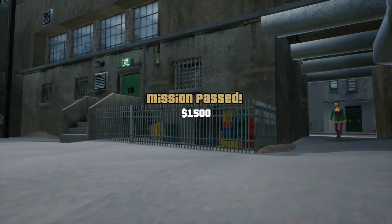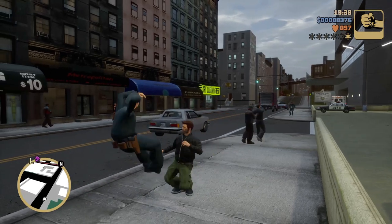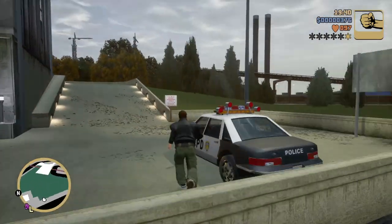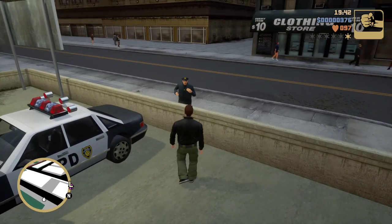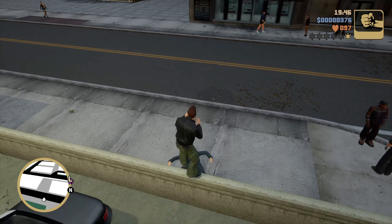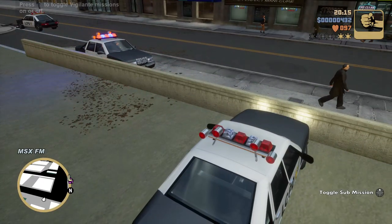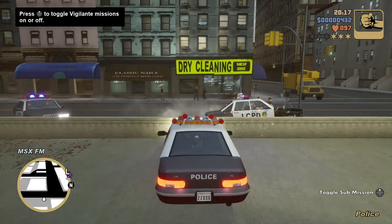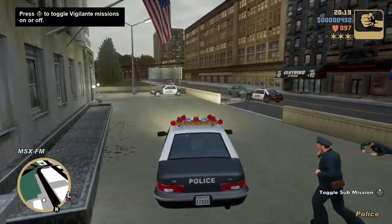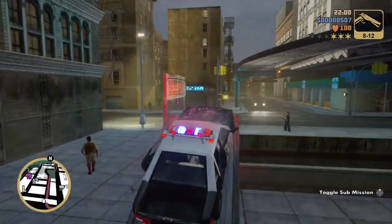Now we are free to do what we want. The first thing we're going to do is get a pistol. What you can do is go beat the crap out of a cop at the police station — be careful, because you don't want to rack up too much of a wanted level. It'll usually get you one star. Now we're jumping into a police vehicle, because that will get us a shotgun. So within the first five or six minutes of the game, we have a bat, a pistol, and a shotgun.